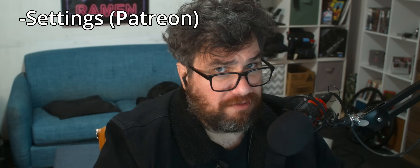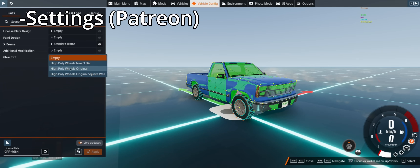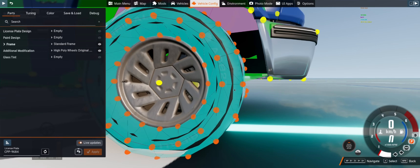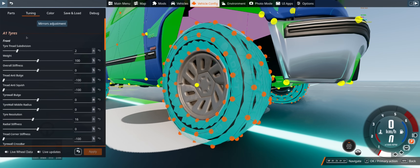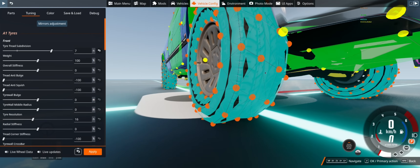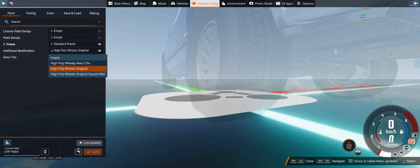Now we're going to move on to the Patreon version. With both versions, this is going to be a heavily work-in-progress type mod. We'll find a few different options here. This version has less settings because you can't divide the wheel width up yet — there's a little bit more work to do with that. There is still an additional square wall setting: you can see that has a square sidewall compared to the triangle version — not actually a whole lot of difference, but it's in there. One setting available here that is not in the other ones is the tread subdivisions — for instance, hitting seven will give you seven subdivisions.